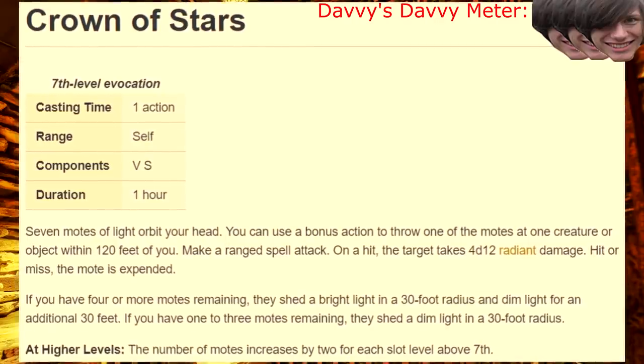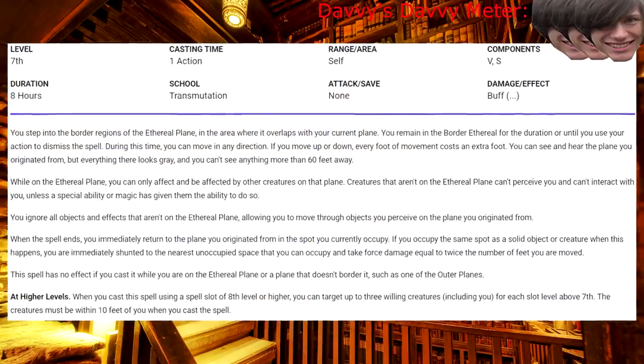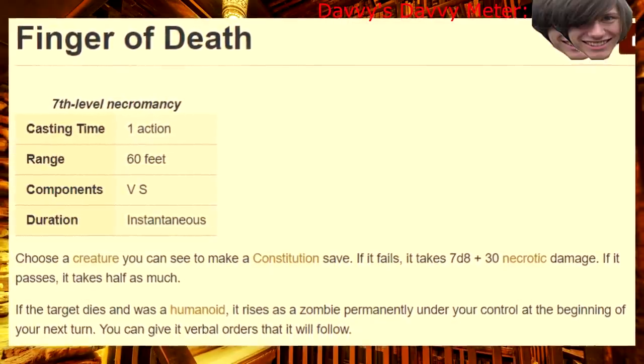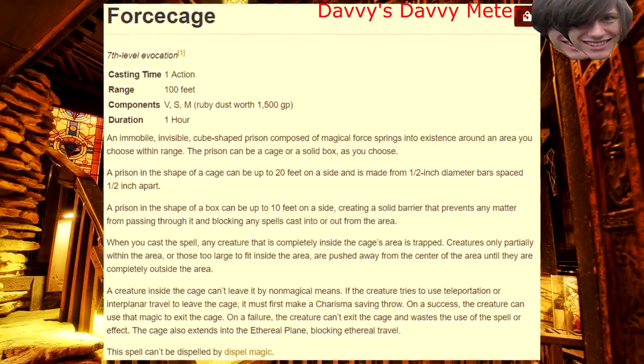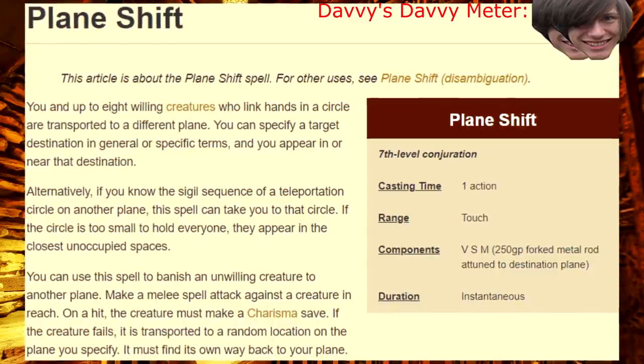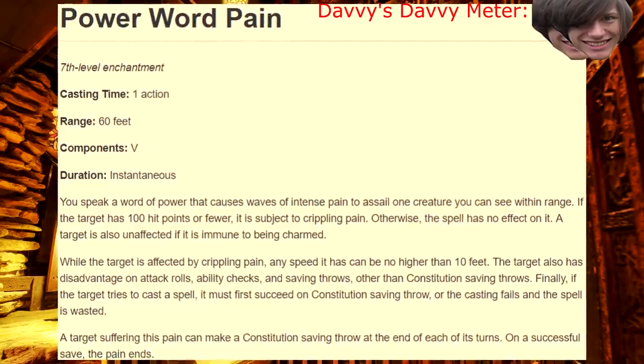Seventh level! Crown of Stars — the perfect crown for the King of Fools. Etherealness — complete invulnerability and intangibility, what's not to love? Finger of Death — pick somebody and make a zombie out of them. Force Cage — one of the best cages patronage can buy. Plane Shift — if your DM wants you to have interdimensional travel, they'll make a point for you to get it. Power Word Pain — noice.